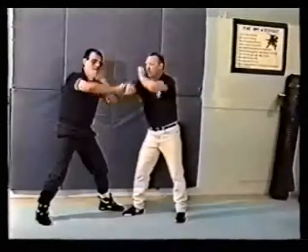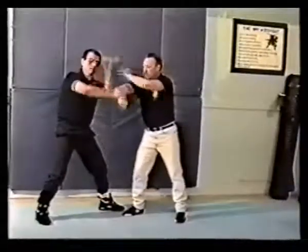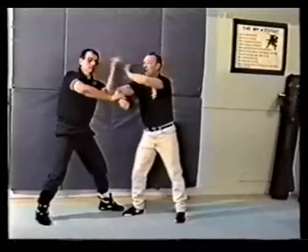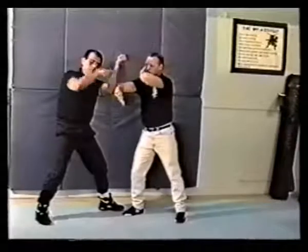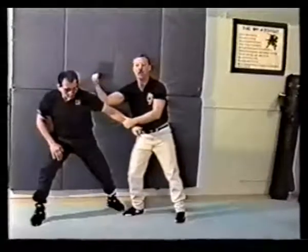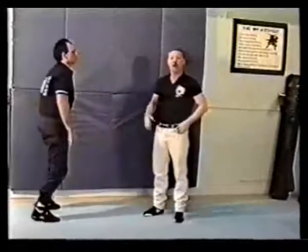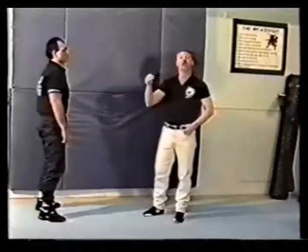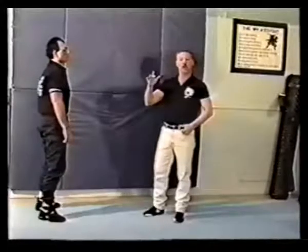Catch my hand — and he parries it down. The swinging gate drill allows sensitivity to the forearm and attachment. At the same time, a removal technique on impact: I remove his technique and I fire mine. So when I enter with the bong, or he attacks me and I respond with the bong, there are a lot of different options and possibilities coming into play.